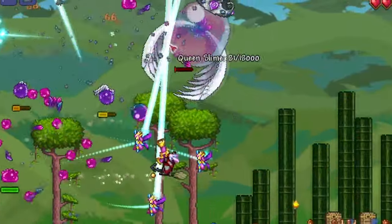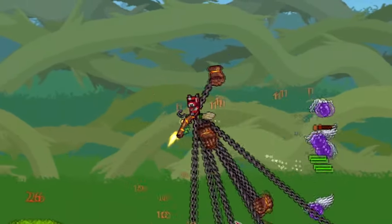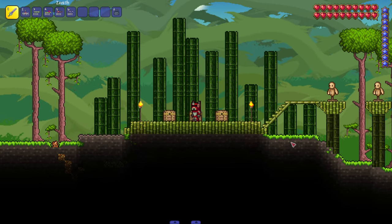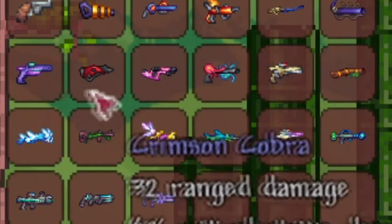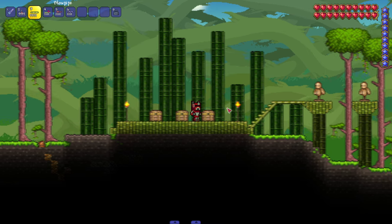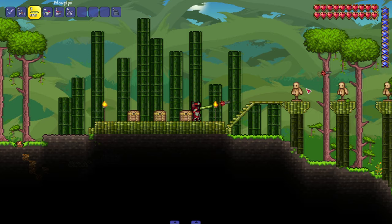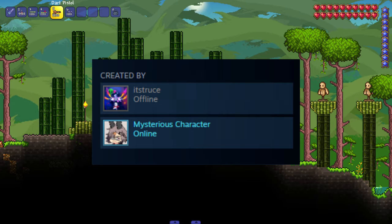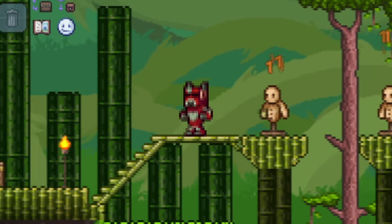This Terraria mod completely fixes the dart class. The Dart Guns Plus mod adds in some of the most unique dart weapons I've ever seen — there's even a zenith dart gun. So let's hop in-game and check them all out. We're here checking out this mod that adds a bunch of new dart weapons for the dart subclass, and as you can see, there's a lot of them.